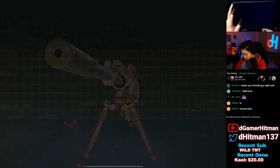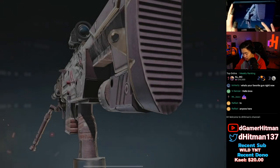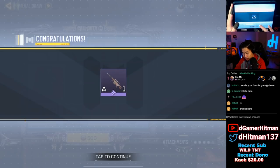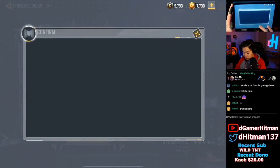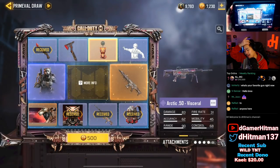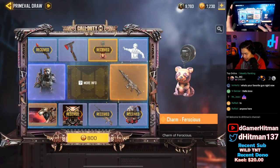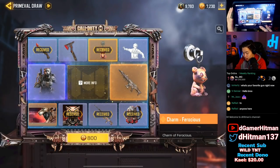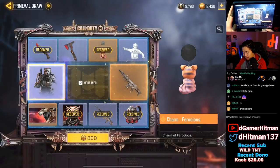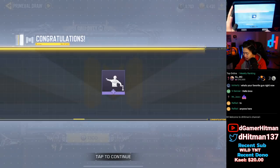Fourth pull - oh, Arctic Visceral with a recon sight, not too bad. I'd be happy with just getting the gun skin. Fifth pull - we got the gun skin, I'll take that W. Sixth pull - we got the charm, I'm actually pretty happy about that. I would typically have already stopped - we got basically some of the better stuff. We're probably going to get the tomahawk next.